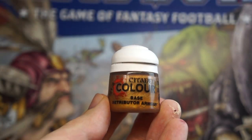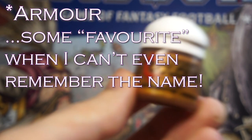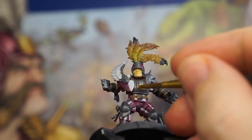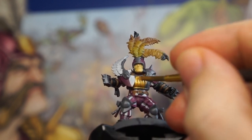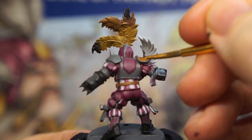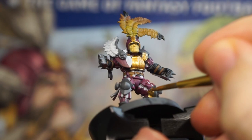Now to move on to metallics — back to Citadel with one of my favourite colours, Retributor Gold. This is a great warm gold tone that you're definitely not going to get sick of, because it's pretty much going everywhere on these minis. I'm going to water this paint down just a bit so it flows easily from the brush, then apply it to the chest, shoulders, back, knee guards, gauntlets — basically everywhere that's armoured.